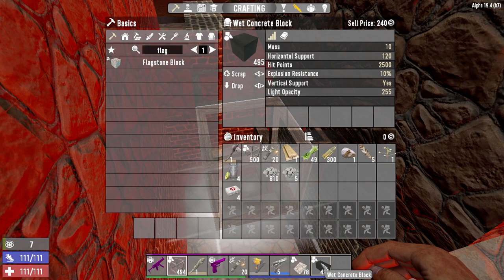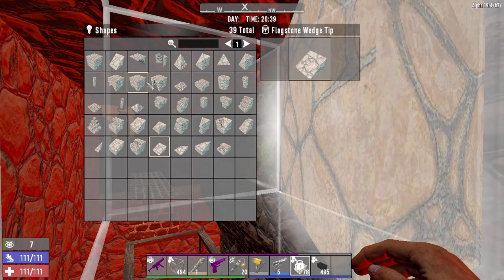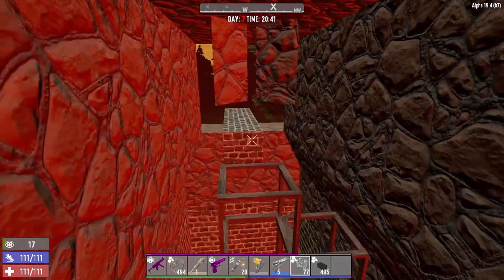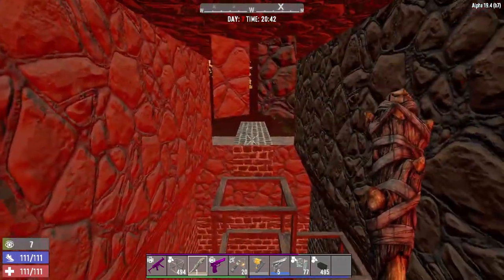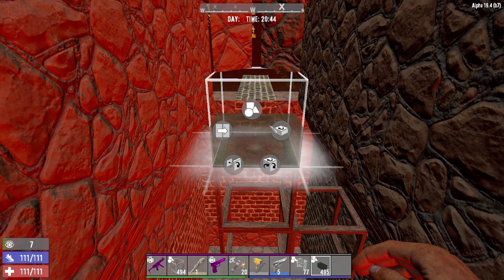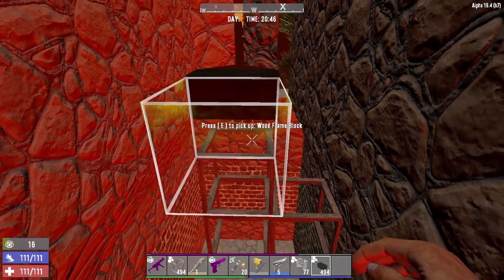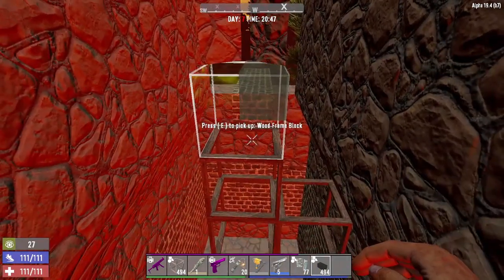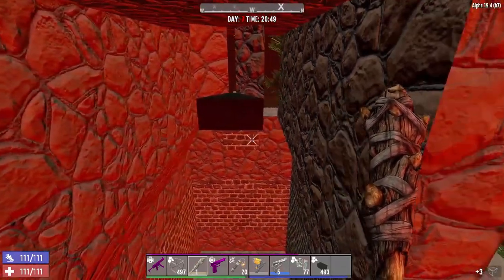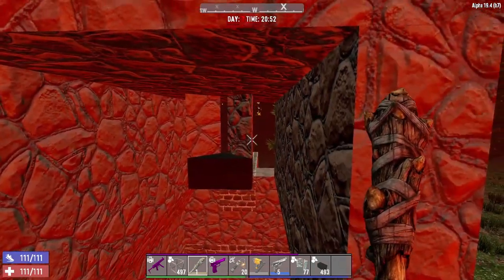This wet concrete block unfortunately doesn't exist as a cobblestone block, so if you can get your hands on a mixer, that'd be great. What you can also do very simply is put a wedge tip right here — just so you can still see clearly when zombies get through, and spiders can't get in. It's honestly just a design choice, not strictly needed.